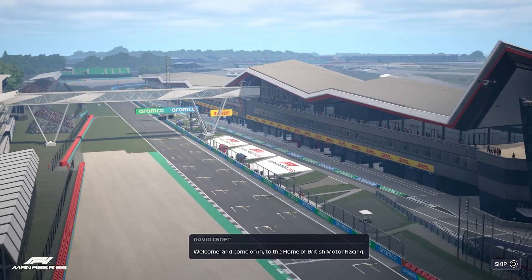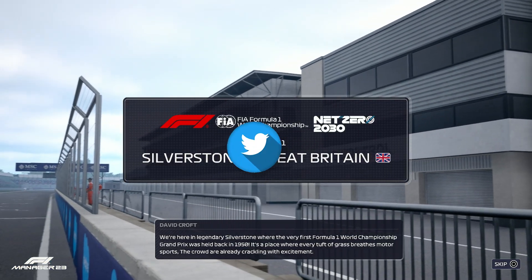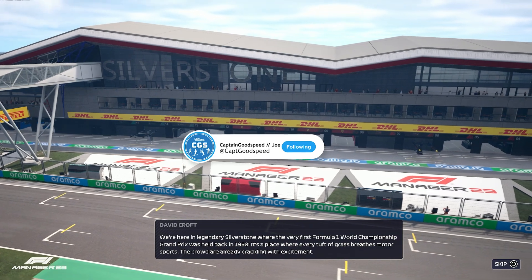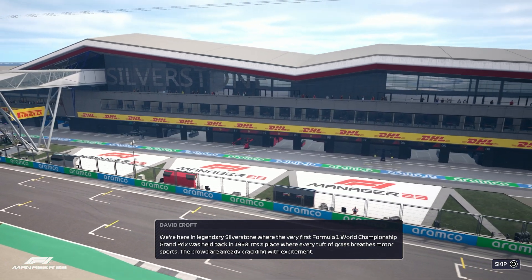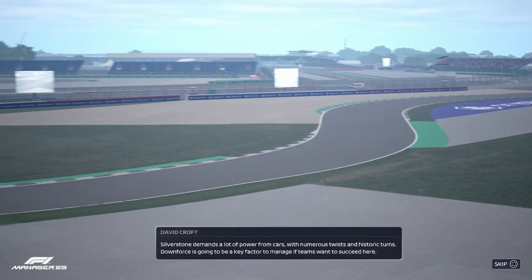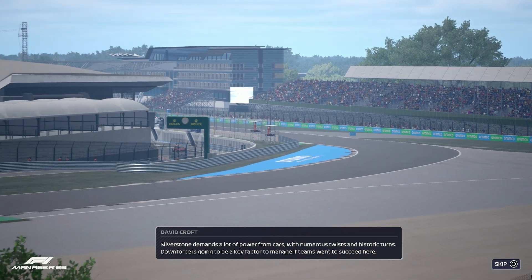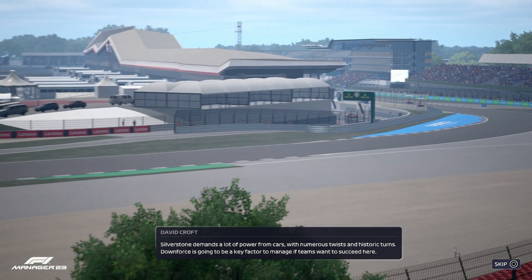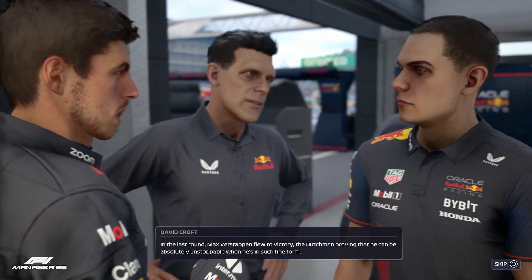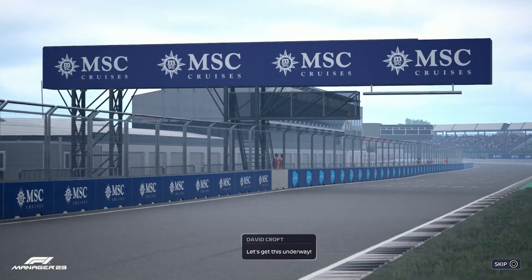Welcome, and come on in to the home of British motor racing. We're here in legendary Silverstone, where the very first Formula 1 World Championship Grand Prix was held back in 1950. It's a place where every tuft of grass breathes motorsport. Silverstone demands a lot of power from cars, with numerous twists and historic turns. Downforce is going to be a key factor if teams want to succeed here. In the last round, Max Verstappen flew to victory, proving he can be absolutely unstoppable when in such fine form.